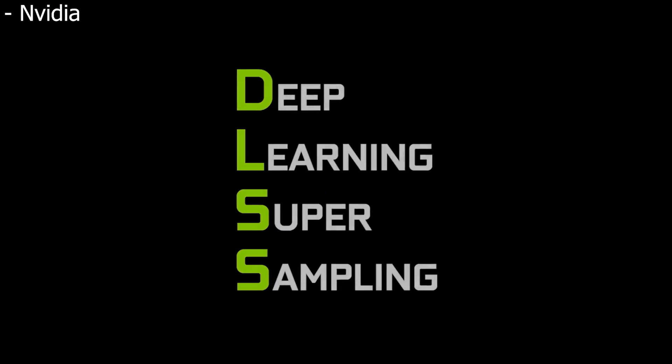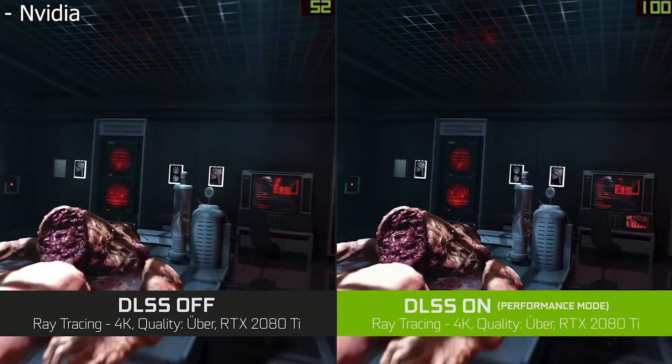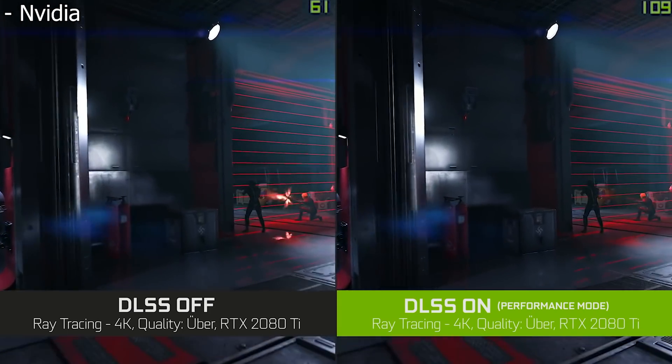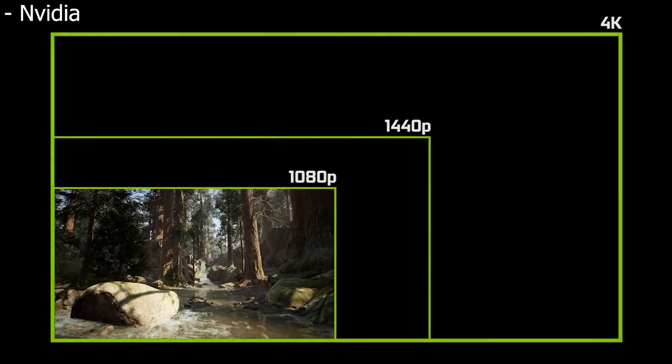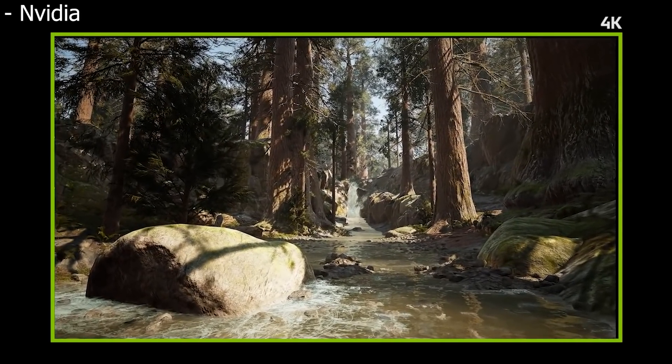So real quick before we get into this new story: if you've been living under a rock, DLSS stands for Deep Learning Super Sampling, and it's a new technology that comes with the RTX cards from NVIDIA. What this technology does is it takes a lower resolution image such as one at 1080p or 720p, and then it uses these special tensor cores in the RTX cards to actually upscale that image into a larger resolution such as 4K or even upwards of 8K resolution.